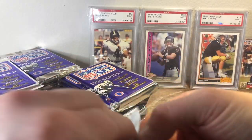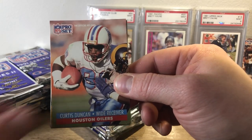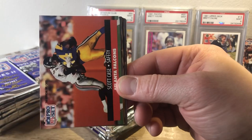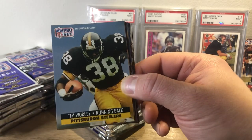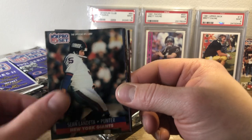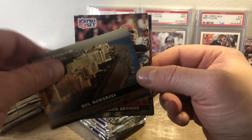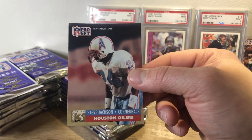Let's get into our last pack of the first stack. We have a Curtis Duncan, Brian Hinkle, Mark Clayton, Scott Case, Shane Conklin, Tim Worley, Jerry Robinson, Keith Jackson, Irving Fryer, Sean Lindetta, Joe Ferguson, another newsreel — Miami — Anthony Pleasant, Carl Hairston, and Steve Jackson.